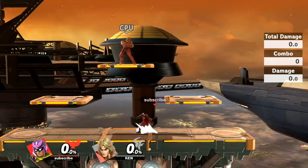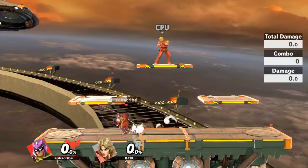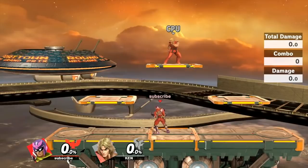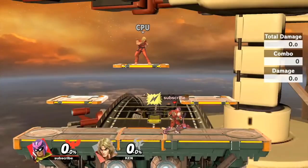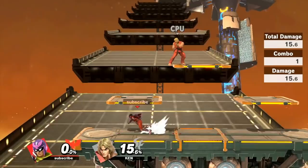The dash grab took a massive hit — almost every grab in the game was nerfed. Falcon no longer slides on his dash grab, and he has no momentum going into down throw, which is a big nerf. It's still a decent grab in the grand scheme of things compared to other characters, but it interrupts the flow of Captain Falcon. You can also just use a standing grab, which I find to be very good as well.